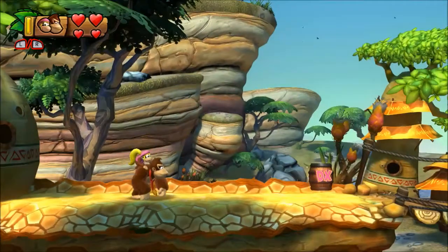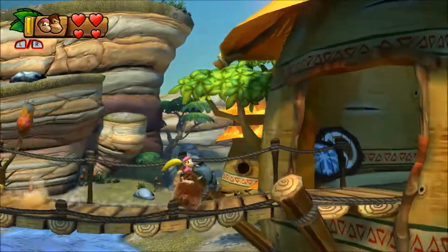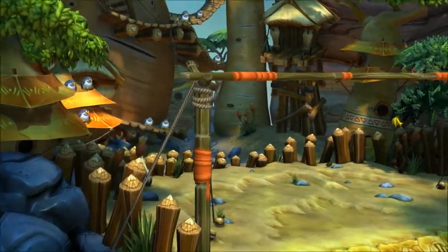Some more kind of dry desert cracked ground, but that doesn't really tell us much about who the boss is going to be. They give you a barrel at the beginning, that's kind of nice, so we'll see what we're doing here.